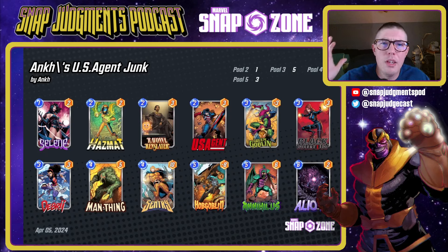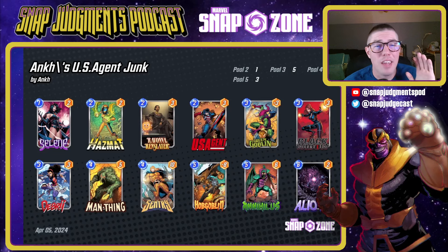Then we have Ekans' US Agent Junk deck — I didn't even think about this synergy. A Hobgoblin played and US Agent played on top of that is going to add negative eleven power to your opponent's side of the board, which is kind of insane. If you couple that with Sentry's Void being pushed over there as well, that's a lane win all by yourself. You don't have to put anything there — if you have US Agent, Hobgoblin, and the Void on their side, just focus on the rest of the lanes, maybe drop Alas down on turn six to take over from a lane your opponent may be trying to win late.